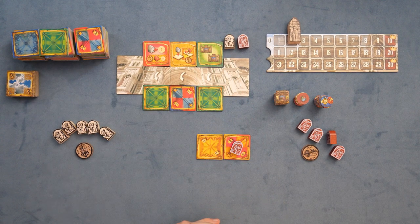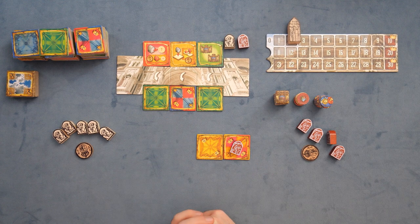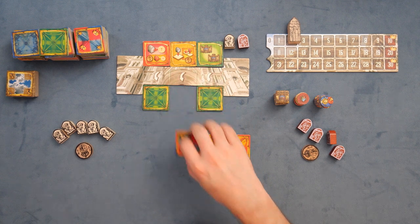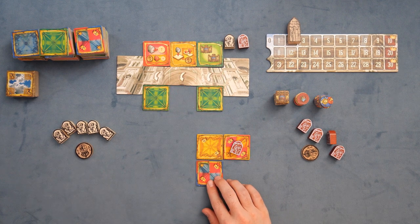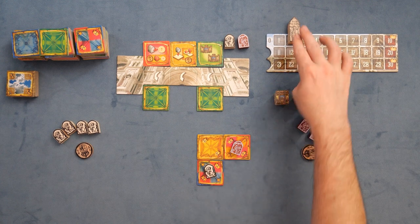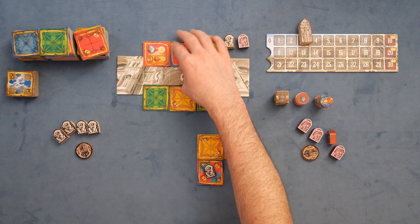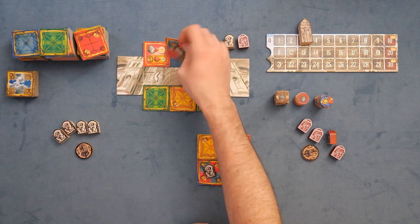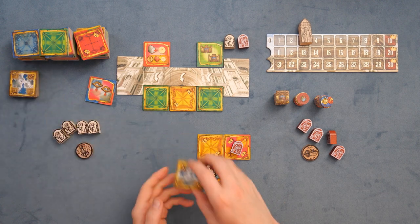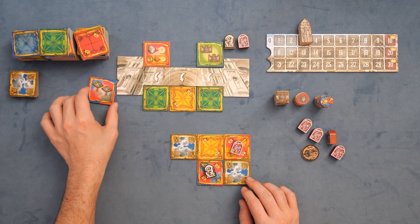Now the other player can go ahead and take their own actions, trying to figure out how to get in on my game. You cannot place wild tiles next to one another — these are wild tiles with two colors on them — so you can't do that, but there are other tips and tricks. This player can go ahead and try to add a tile over here, get their own spot on it, and advance the queen. We'll execute this order where we grab two tiles to try to mess up their building.